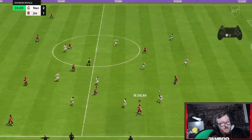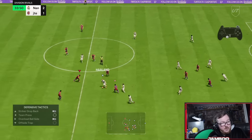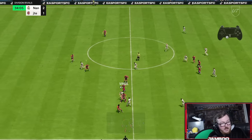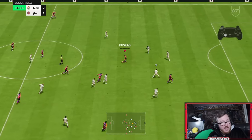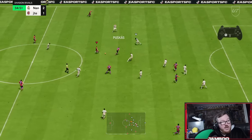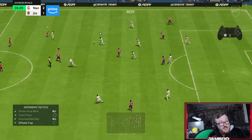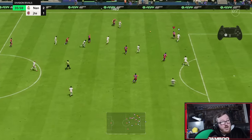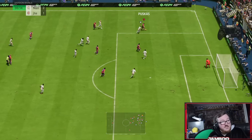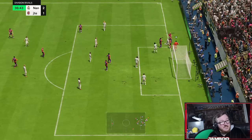Little one-two here, driven pass into Salah — we get super unlucky but we do win the ball back. Driven pass from Virgil, driven pass from Neymar to Puskas. We're trying to find Teo on the outside. Aggressive step in with Beckham, we'll find Puskas out wide — and this is time for the R1 dribbling out wide, super OP.